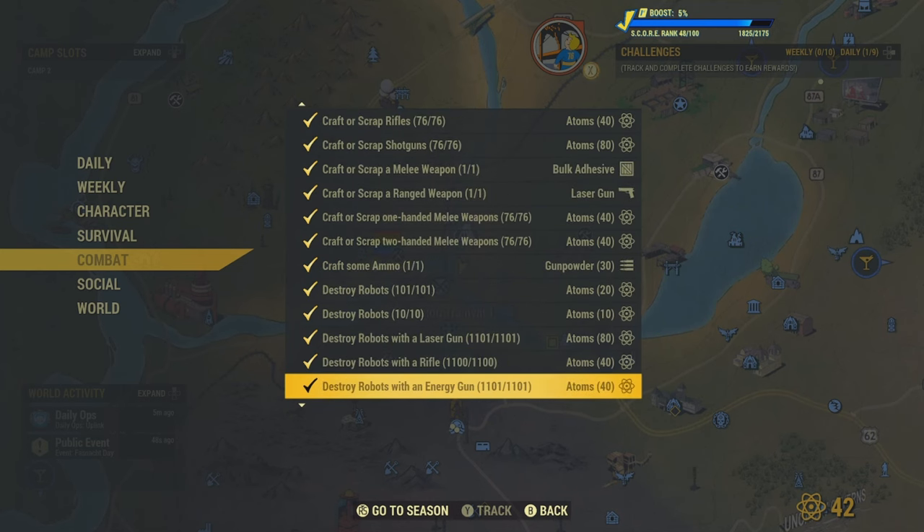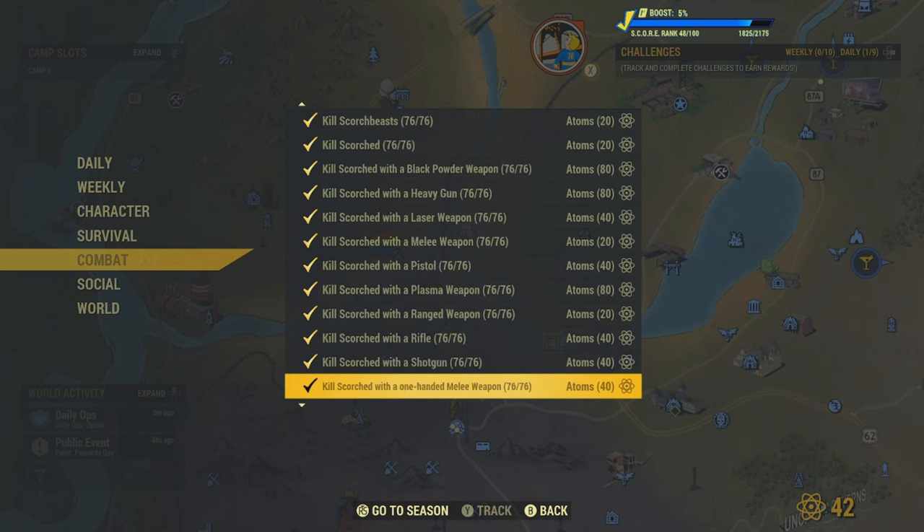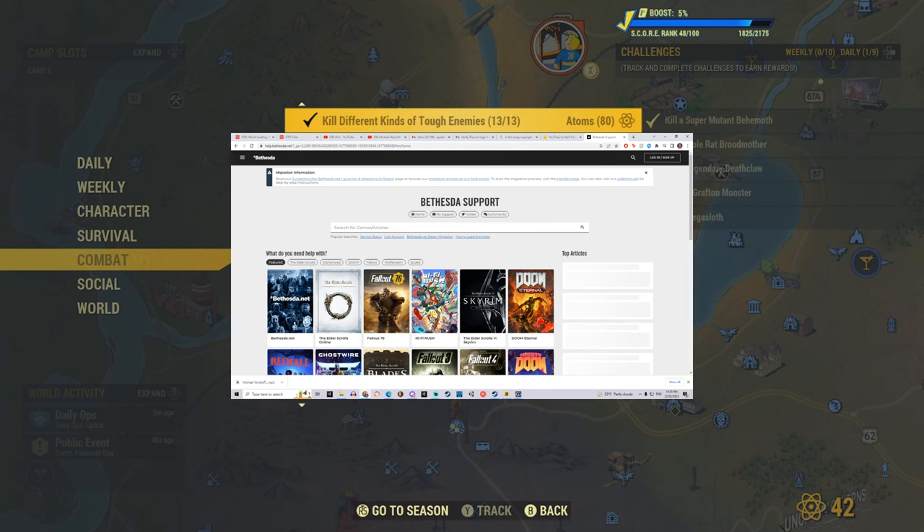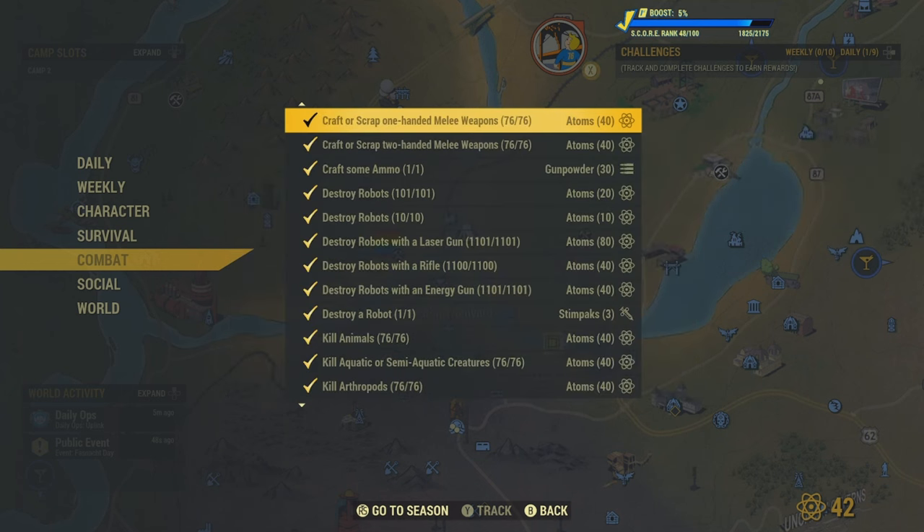You're probably thinking, okay well, you've done that — so how the hell are you meant to get all of those atomic points onto your main account so then you can complete the scoreboard? Well, it's very simple. They actually made a gifting system on Fallout where you can actually gift anything in Fallout, which is actually really, really cool.